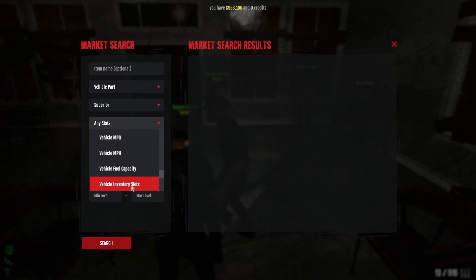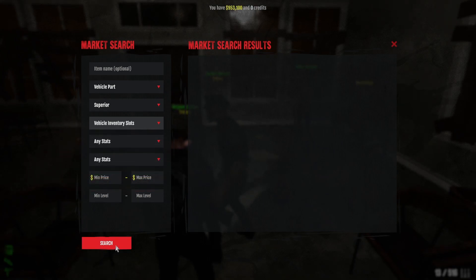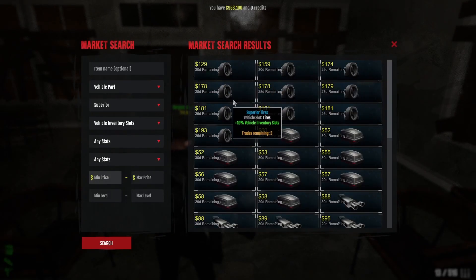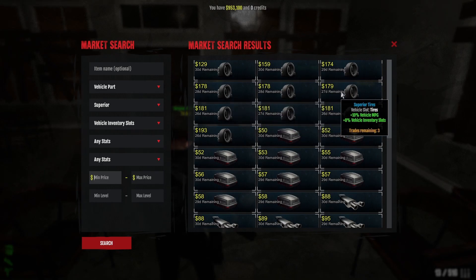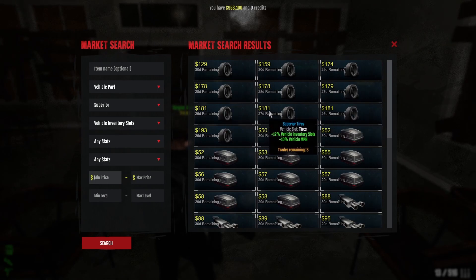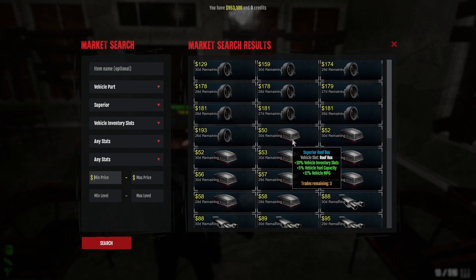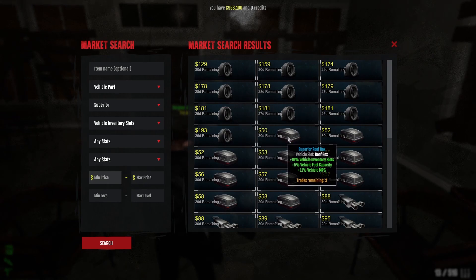Let's say inventory is the most important to you. Go to superior, go to inventory, and search. This will give you all of the superior vehicle parts at a glance that have at least the vehicle inventory slot available on the item. With superior, you will get instances of having two skills — and sometimes, very rarely, you can have three skills. For 50 bucks you get three, which is a great deal. This would be an example of where you would buy this roof box and then use a rare enhancer on it, guaranteeing at least three of the four relevant skills.